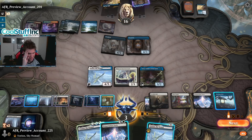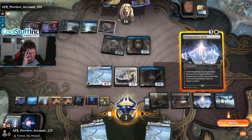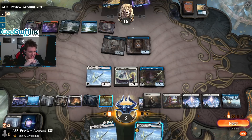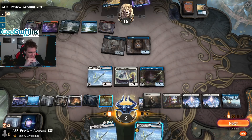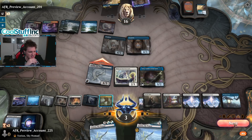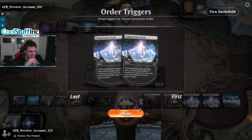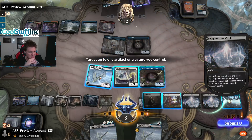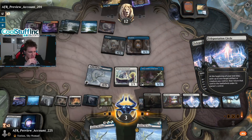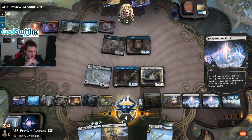Emery on board, second Yorian, how many triggers can we create? Second Teleportation Circle but we can't remove these Demilicks. Life is hard. Let's attack — give four in the air, down to 12, move to end step. Trigger, trigger — target here and target here should work. We should be able to get the card, the life, and then still flicker it with Yorian.